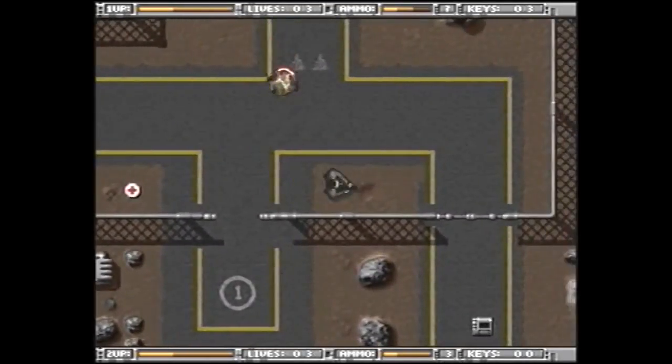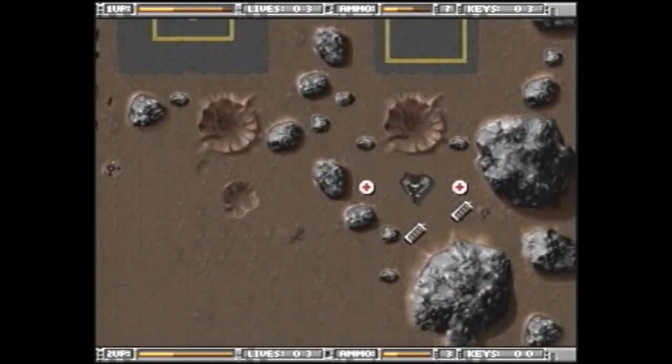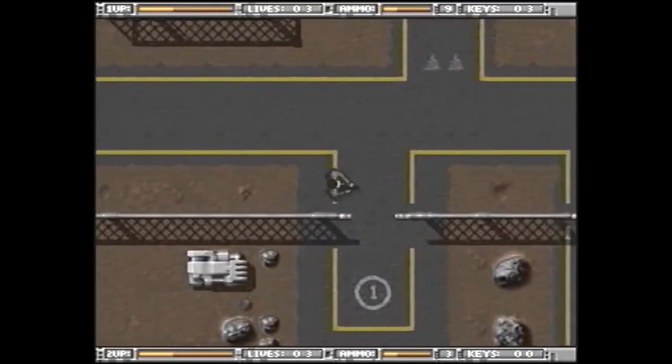Like its two predecessors, Tower Assault is a top-down run-and-gun action game. It opens with an extremely cheesy seven and a half minute FMV section that is part real movie and part pre-rendered animation, in a tiny window in the middle of the screen. The acting, if you can call it that, is so bad that it's hard to believe, but sometimes that's part of the charm of these old games.